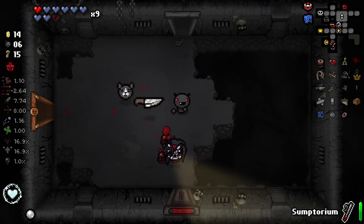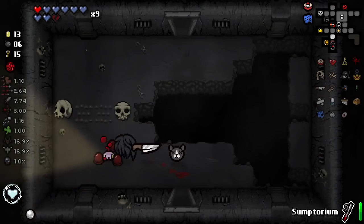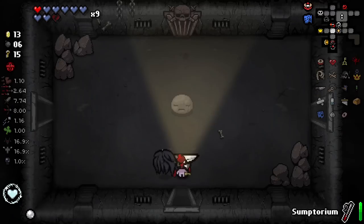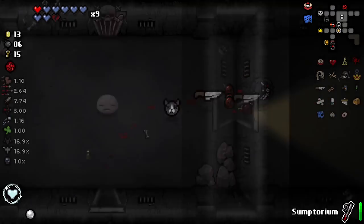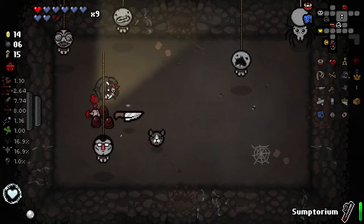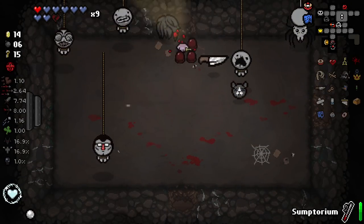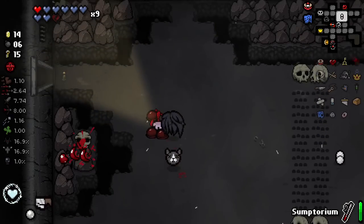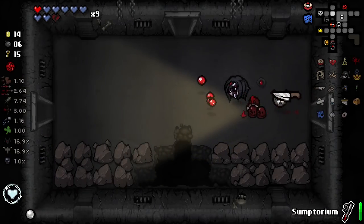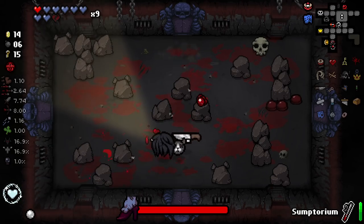I'll take this. I think we Diplopia here — get these two — and then we keep rolling. We get 4.5 Volt, or we just buy a soul heart. I think that's more important to us. That was good — on the lines of what I wanted. I really wanted to get BFFs because it makes the knife incredible — literally doubles its damage. Oh, we can't get into that room because we fought a boss in here. Hot diggity dang — let's go do our boss.